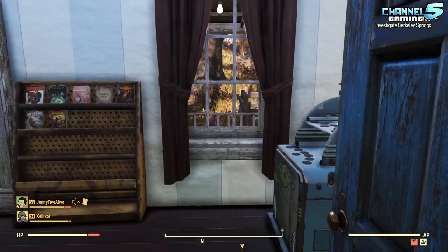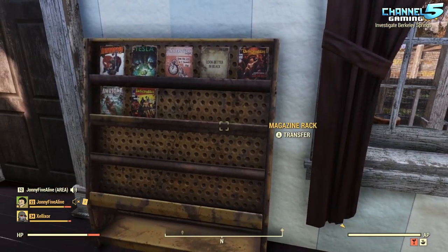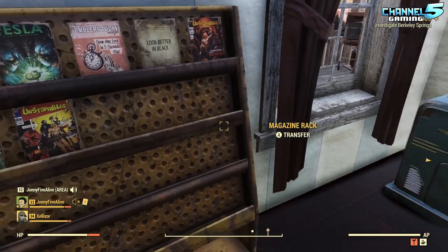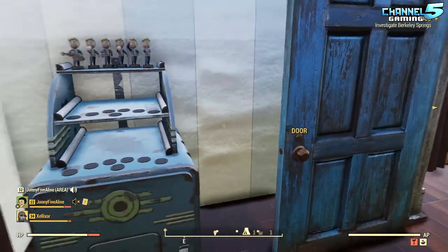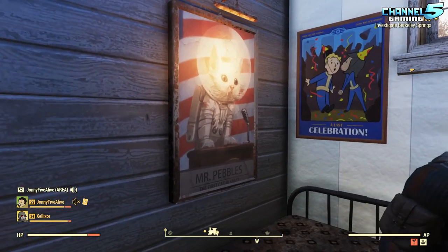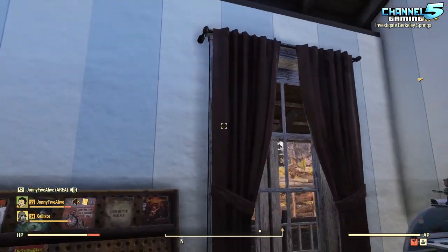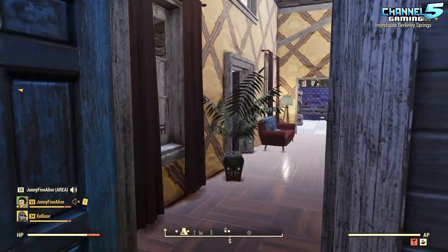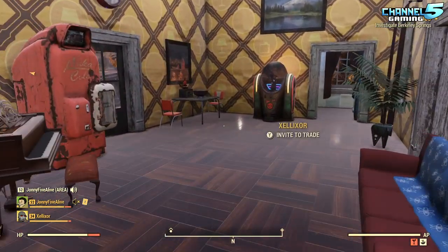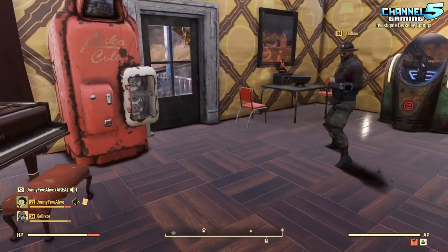The bobblehead stand — each bobblehead eats into the park count. But apparently, according to the AMA that came out today, they're going to try to remove bobbleheads and magazines from the park count in a future update. That'll just clear up so much space for people. We've got Mr. Pebbles and some cute posters and statues in here — it's a quaint little room. But it's all what I need. It's definitely not the biggest build, but it's exactly what I needed. Technically you don't even need a living room or bedroom — that's only aesthetics — but I wanted those things.